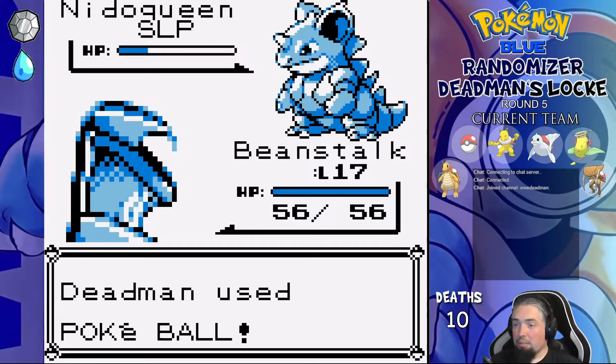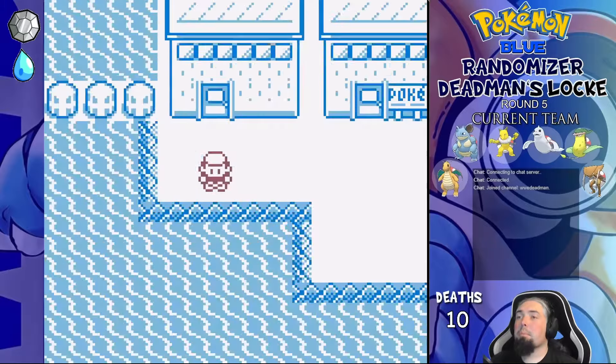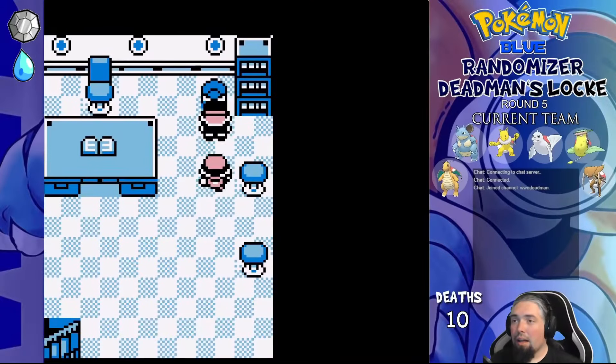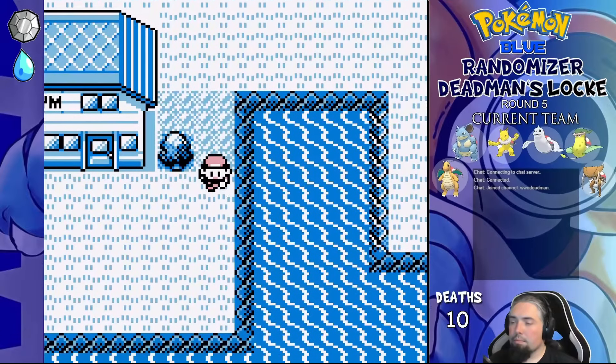In Vermillion, we fish up a Nidoqueen whose nickname is just the female symbol, and continue onward to the SS Anne. After getting Cut from the captain, we get into Surge's gym with Dome, Saiko, and Ryu.